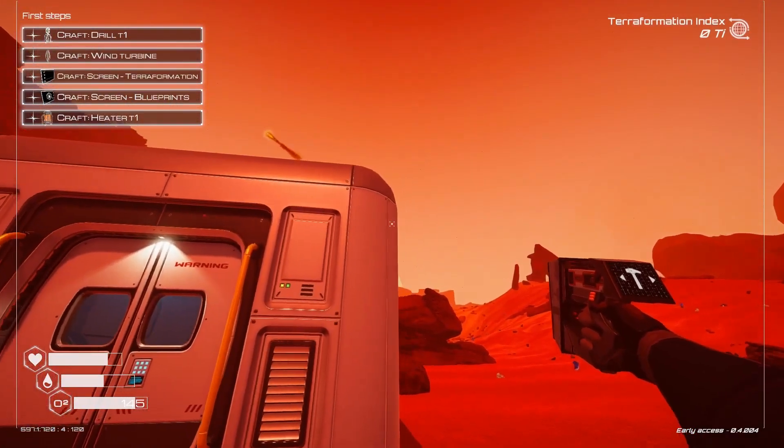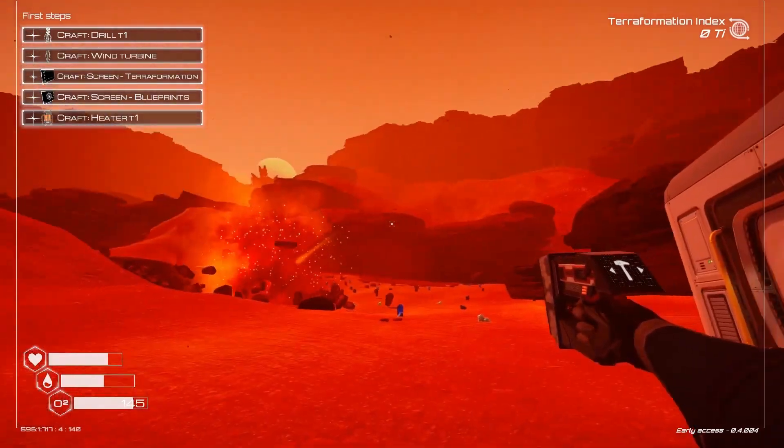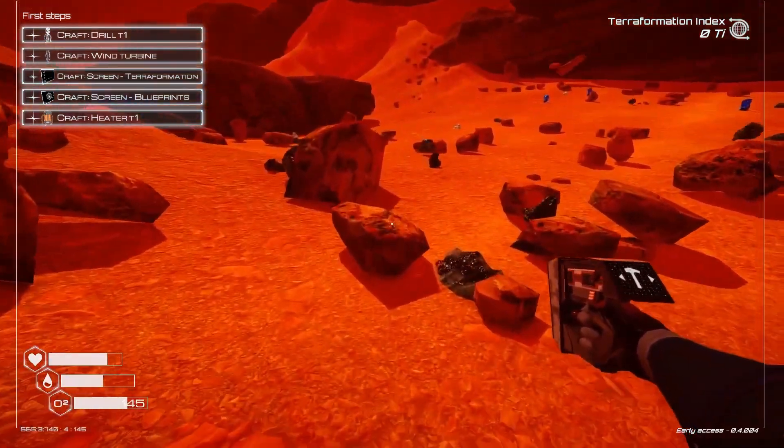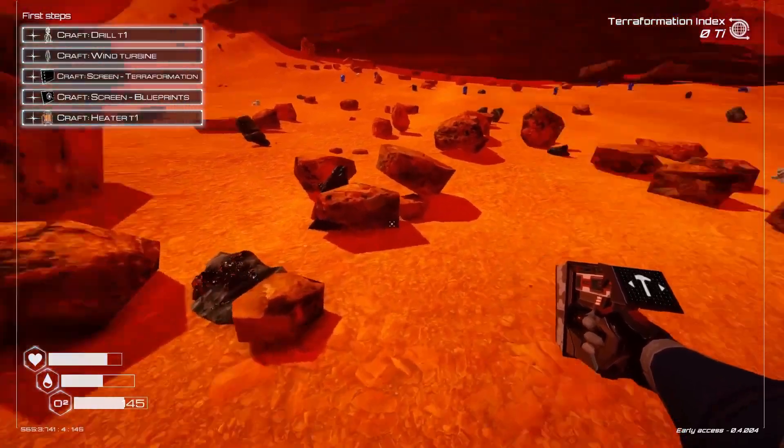Each different terraforming parameter — pressure, oxygen, heat, and biomass — has its own blueprint tree, and there's a separate blueprint tree for terraforming as well. The higher you increase each parameter, the more new recipes you unlock. The planet itself is pretty interesting because it's not procedurally generated — it's a handcrafted map. You can choose a starting position from pre-made ones, or choose a random one, which makes the game a bit more difficult because you might spawn in a spot with almost no resources.